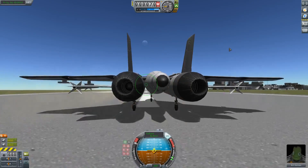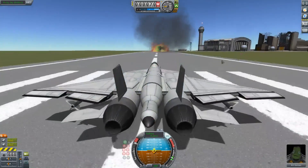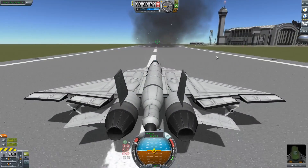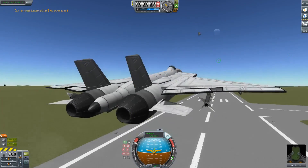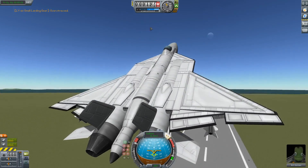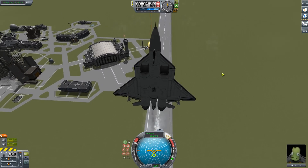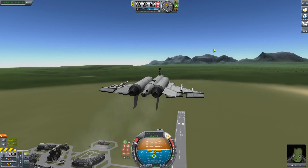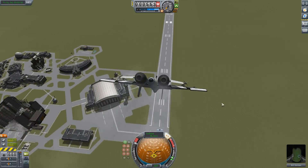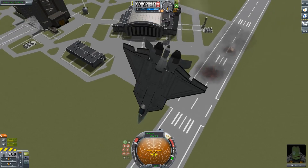We got our AIM-9s — let's fire those on the runway, because we won't regret that at all. And we have a little Vulcan, which is not set to action group fire. But I did overstress the landing gear slightly by pulling up a bit too hard too quickly. I can't fire these? Oh wait, there we go. Straight at the runway — yeah, that was smart of me.